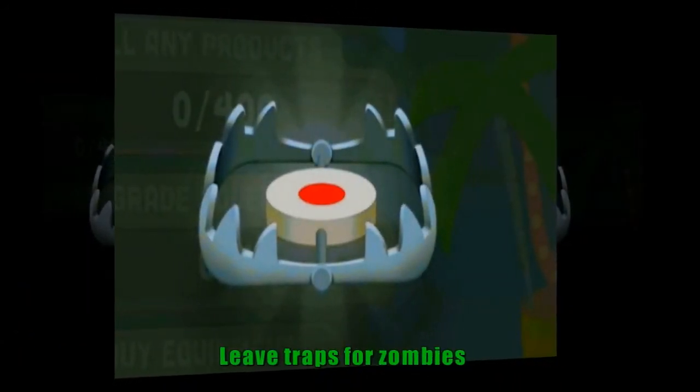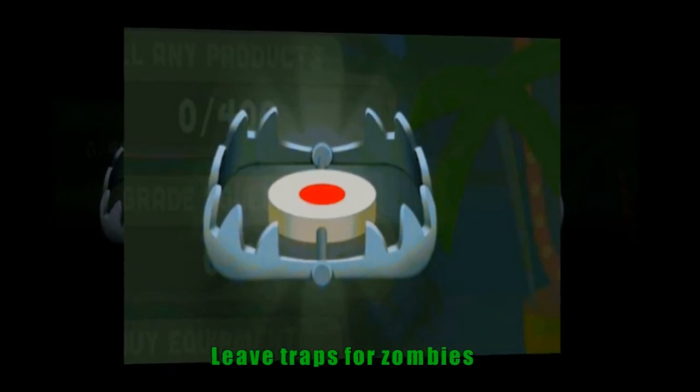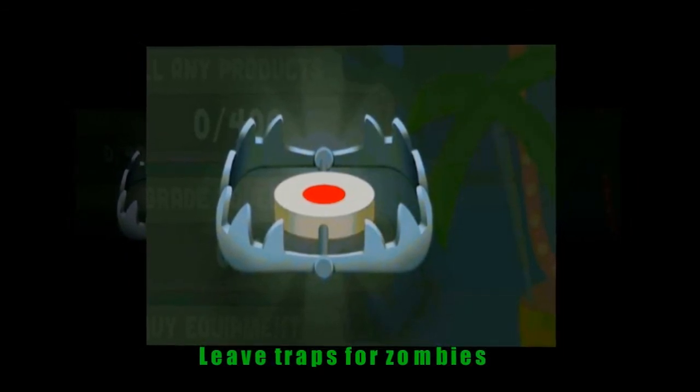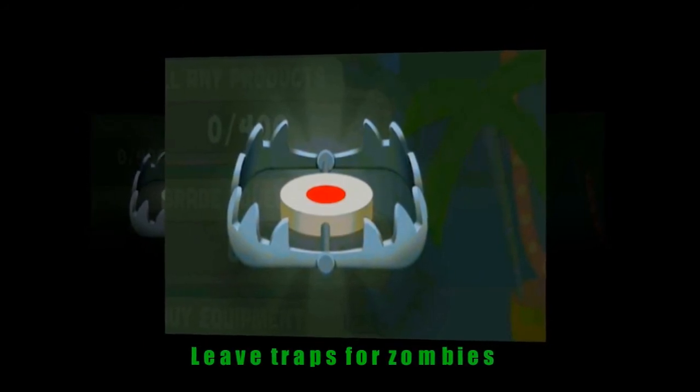Before you start hunting zombies, leave two traps at the beginning and at the end of the stage, near the forest. If any zombie runs away from you, it will fall into a trap. If you catch all zombies with your weapons, you can always go back and pick up the traps again.